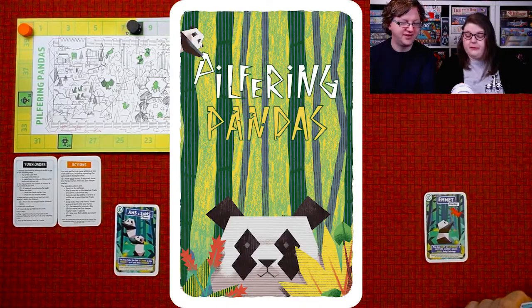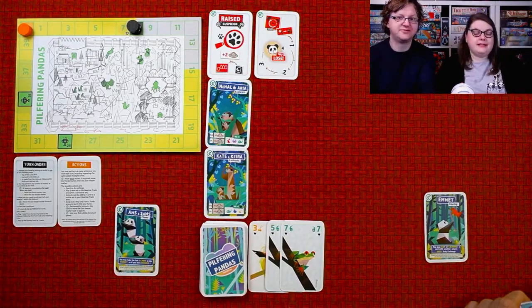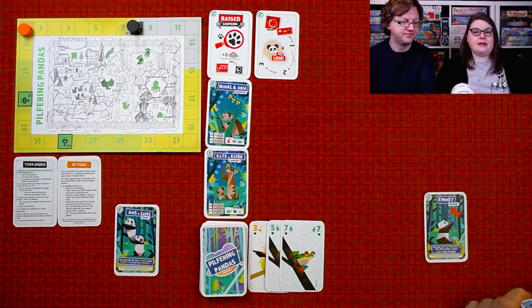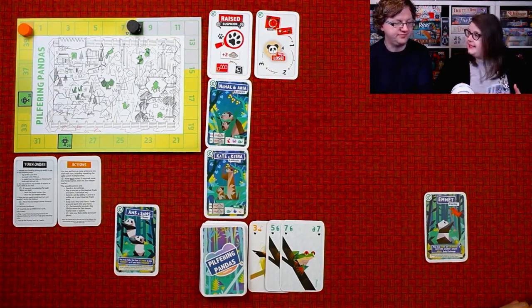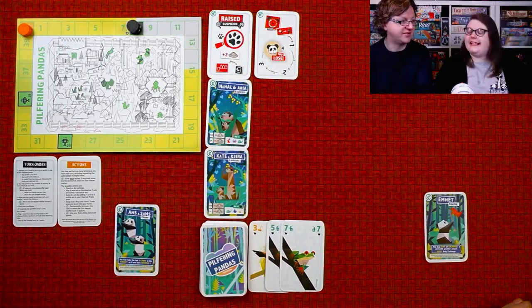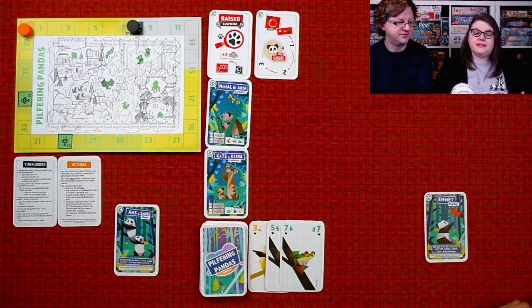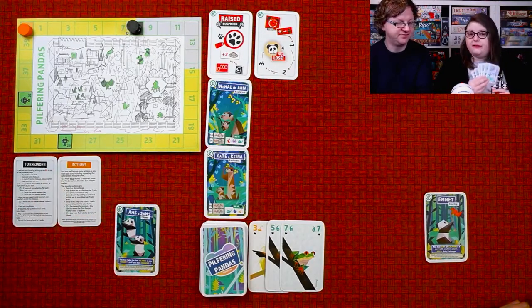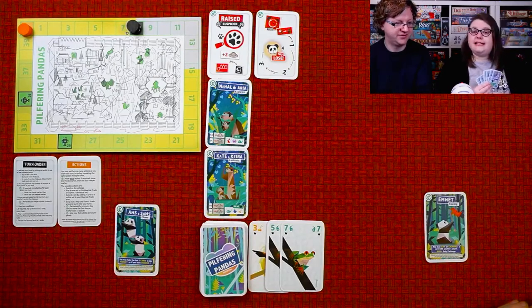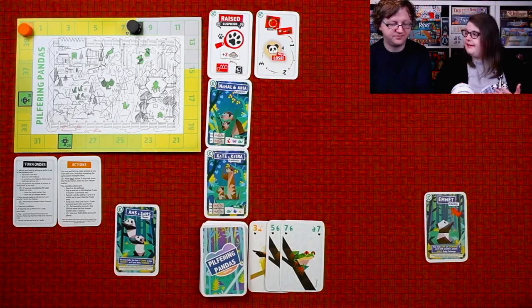You play as a panda — I'm Emmet the panda, and I am Abs and Sams, a pair of pandas. What we're trying to do is escape the zoo. This is a card game where you have a handful of six cards, all with suits of adorable animals. We play sets of these suits and give them to the meerkats — legitimate merchant meerkats helping us escape — but every time you give them food it raises suspicion, and the zookeeper comes after you.